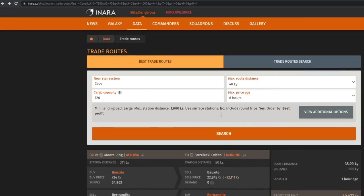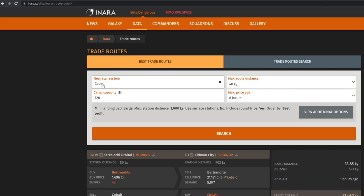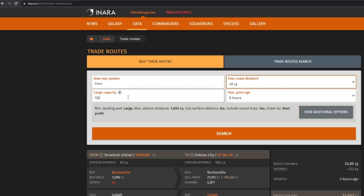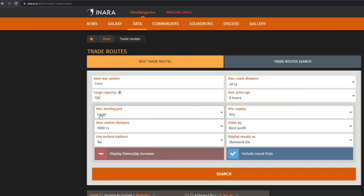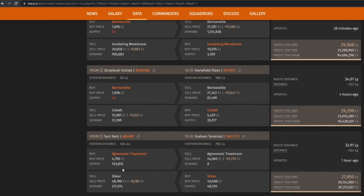All you have to do is go to the main page, click on Data, and then click on the Trade Routes tab. That will take you to the search screen. Put your nearest star where you're located — I happen to be at COS — and I like to set my max distance to 40 light years. You can set it for less or more, but I find 40 is really good because I can get there in two jumps. You can input your cargo capacity, and always set the max price age at eight hours. Set your minimum landing pad — I'm always in a large ship so I have to have a large landing pad. Set the max distance to station to at least a thousand light seconds or less. Definitely set Use Surface Stations to No — ain't nobody got time for that. Set the minimum supply as Any, order by best profit, and display results in the standard list.